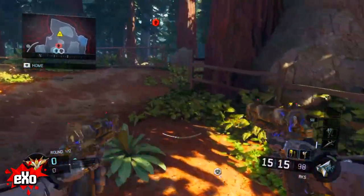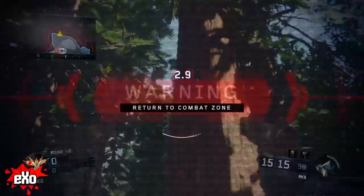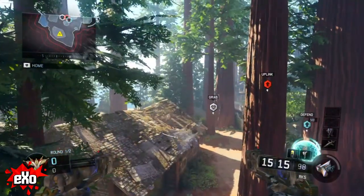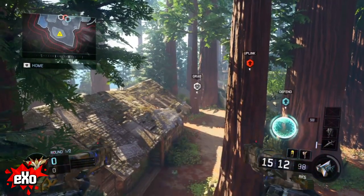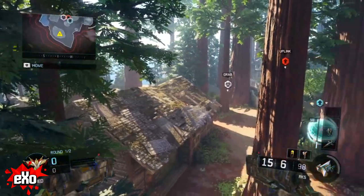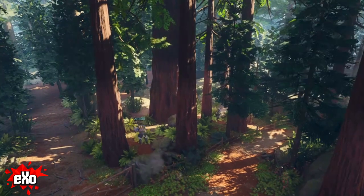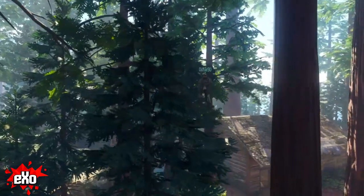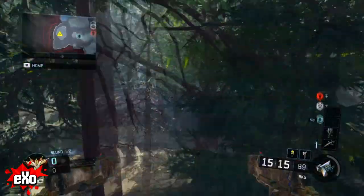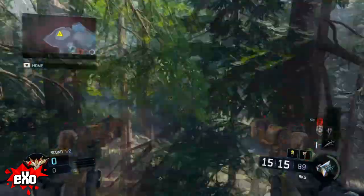Now we're on Redwood in the back of the map. You wall run around a tree in the back, jump off when you have your boost back, and you should be able to land in these trees on an invisible barrier. It's really important that you get your boost back when running around the tree - you jump up, boost off, and land right there. The barrier is actually pretty big and you can walk around in it, so you can feel it out and know exactly where you're at.